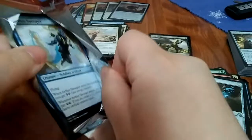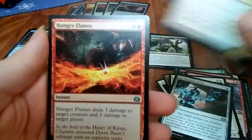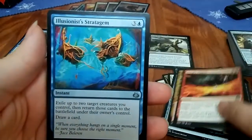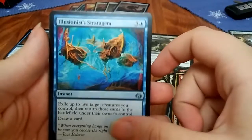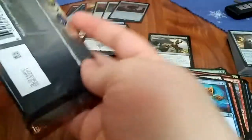What the hell — Merchant's Docklands foil rare! Is that good? I don't know. Coming down to the end. She's got a decent amount left. Outland Boar, Hungry Flames, Illusionist's Bracers — I don't know — Battle at the Bridge rare.